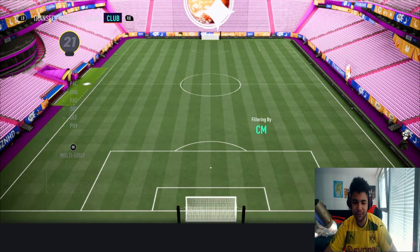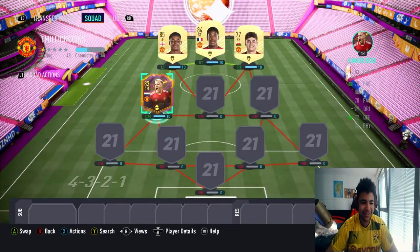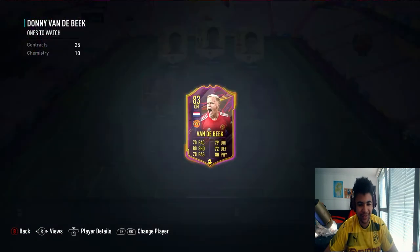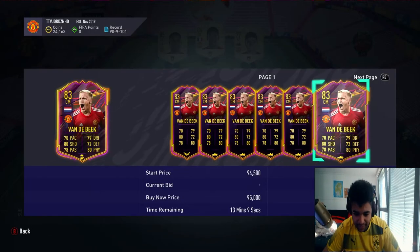Then we move into the center midfield. We have the main guy — it's Donny van de Beek! Bought him for 150 when he first came out. What a mistake that was, because he's now 80 grand.